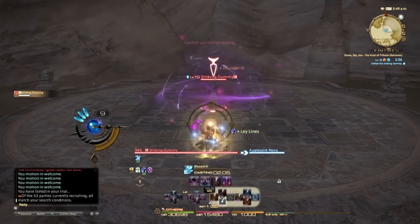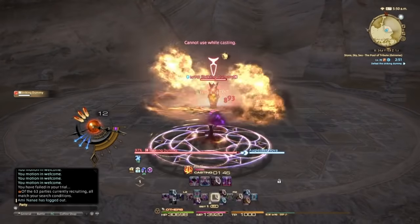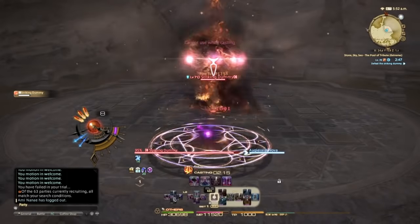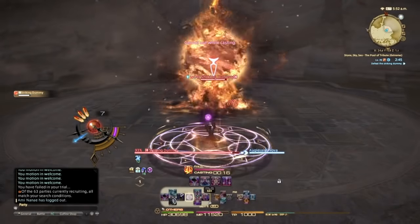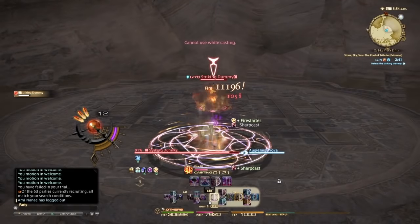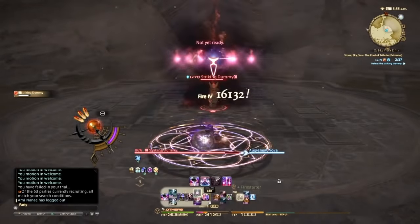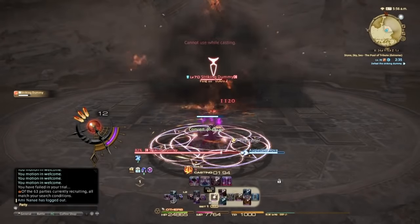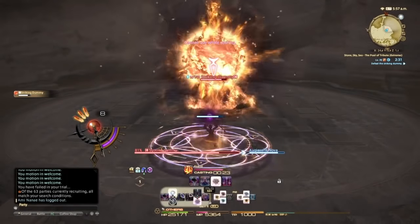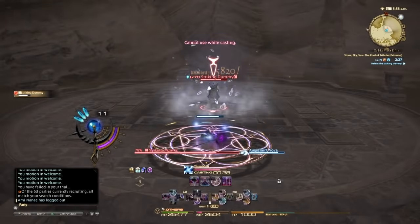Then you go Fire 3, and now you go Fire 4, Fire 4, Fire 4, Sharpcast, Fire 1, Fire 4, Fire 4. Then you hit the proc. You can use Convert here — I'm going to do more Fire 4, Fire 4, one more Fire 4. Then Blizzard 3, Thunder 3, Blizzard 4.